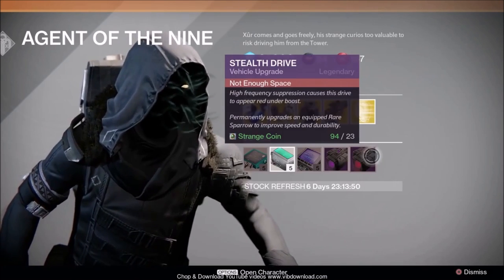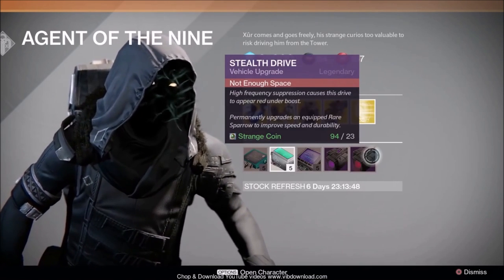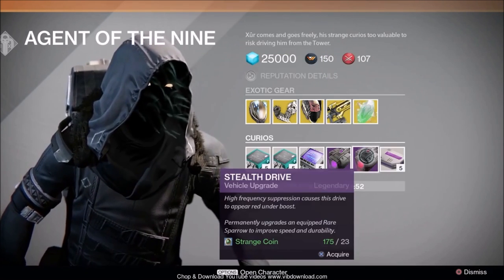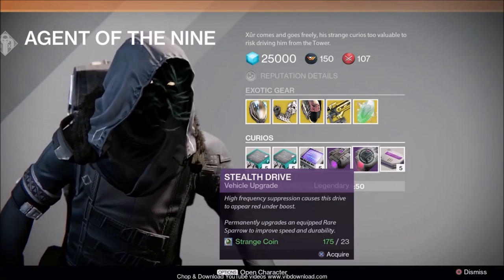Emerald Coil gives you a great stealth drive. These vehicle upgrades are for rare blue quality sparrows. Void Drive will give you an intense stealth drive, upgrading rare blue quality sparrows.